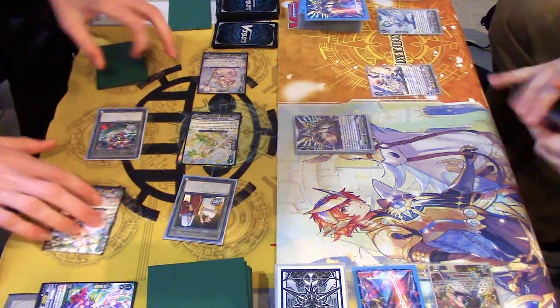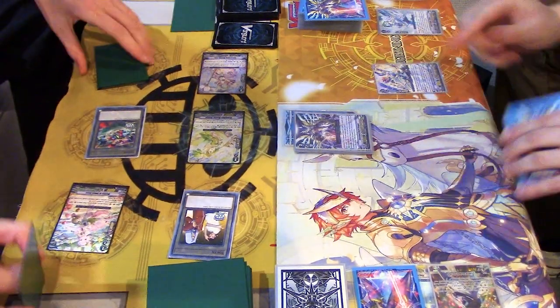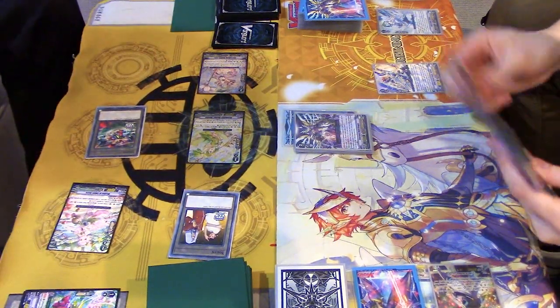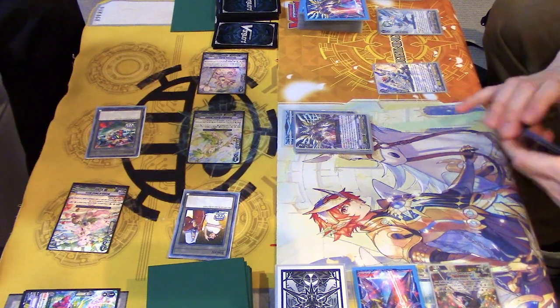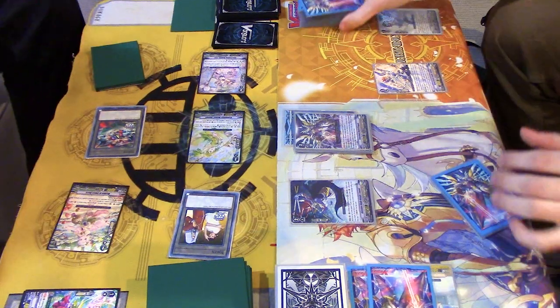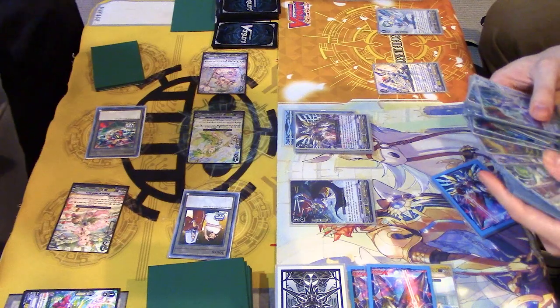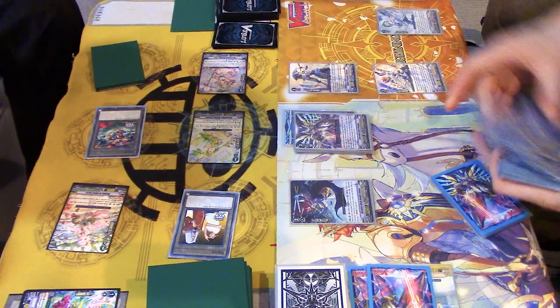Ride Sanctuary Guard Dragon. There he is. Force 1. Liverow skill - Counterblast, look for a grade 2. Call to an open rear. Call Wingstan.